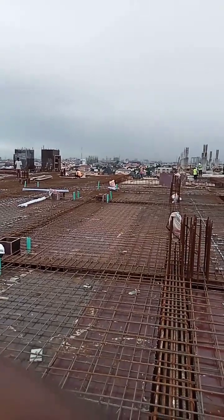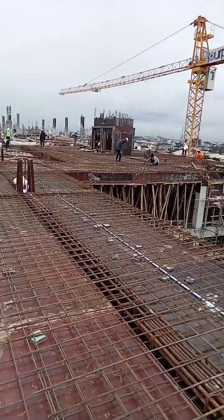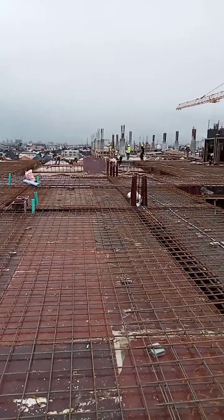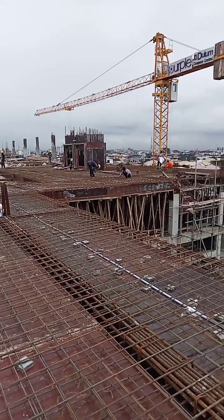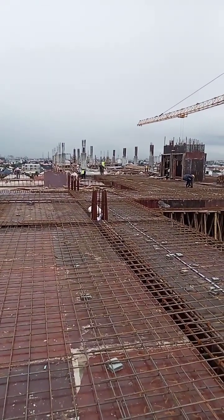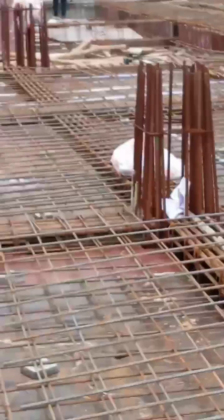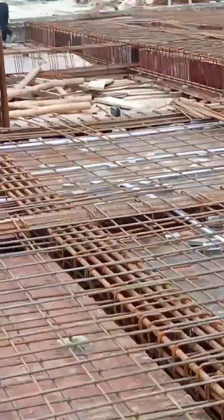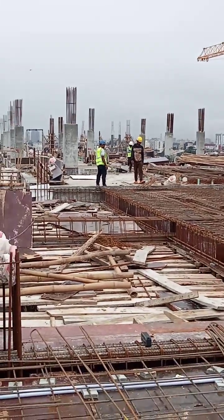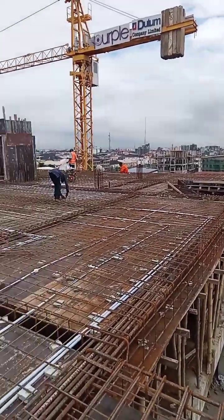Let's get to work. What I want to do today is transfer the final casting level for this floor. As usual, I always check the beam reinforcement levels and the difference in their heights to determine the final casting level. We've already done grid line 1 to 7, so I will relate this floor to that. The concrete level from grid line 1 to 7 will be my reference, and I'll check the top of the reinforcements to make sure they are all intact.